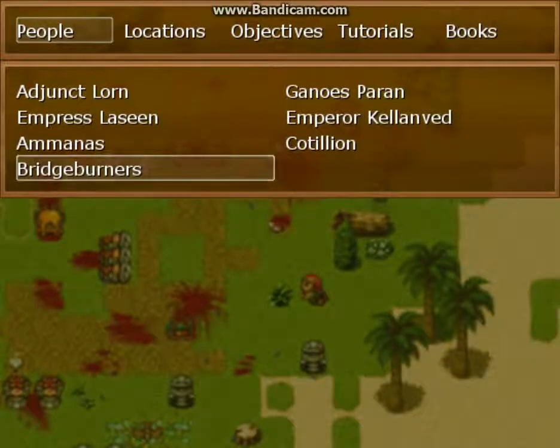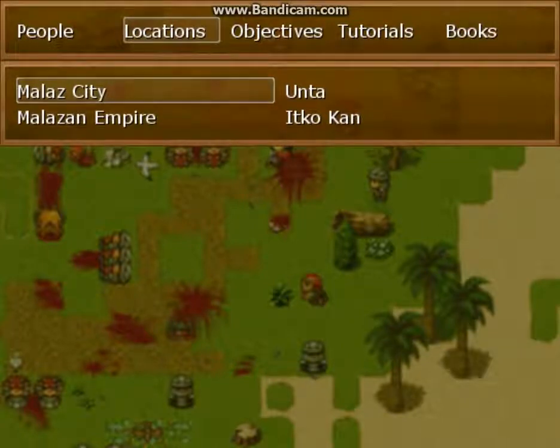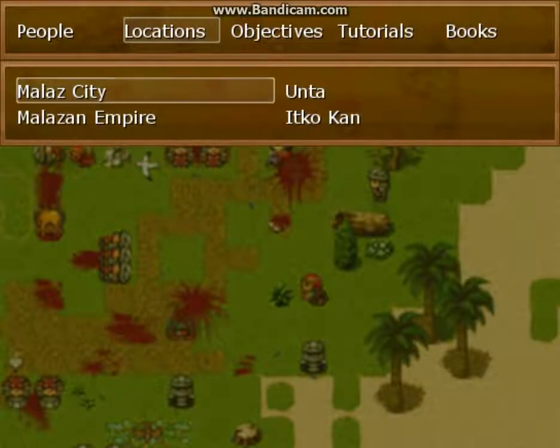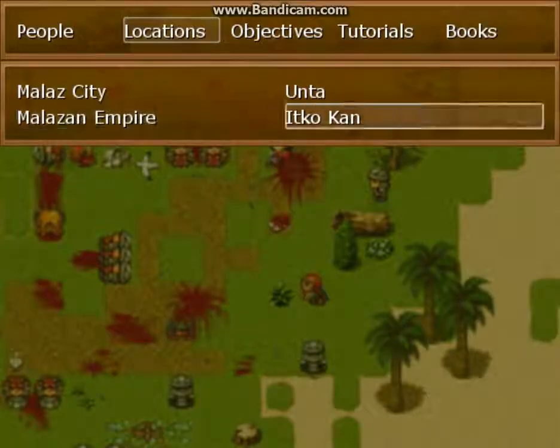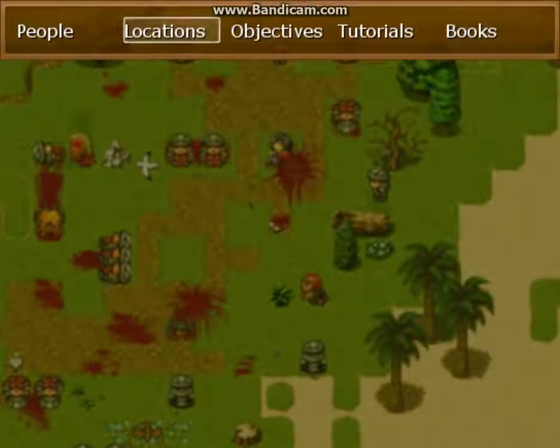So that's the people section. There are also locations. We only have four locations so far, so this list will fill up and grow. Basically this will help people who may not have read the books to be able to get into things and understand where everything is going. These all have little summaries in them, and you don't have to read them — there's no requirement — but if you want to get into the world more, we would suggest reading them.